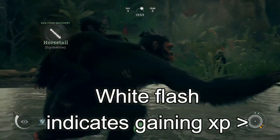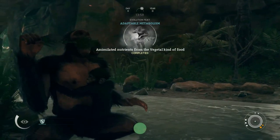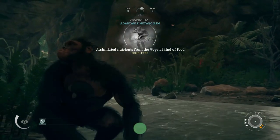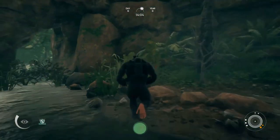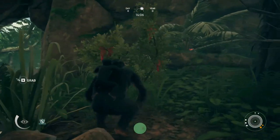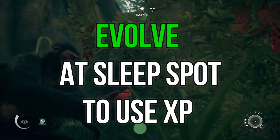For the XP meter, the center of the circle starts out empty but will fill with white as you gain XP by doing things and interacting with the environment. It does have a cap, at which point you'll need to spend some XP points by evolving at a sleep spot before you can gain more XP.